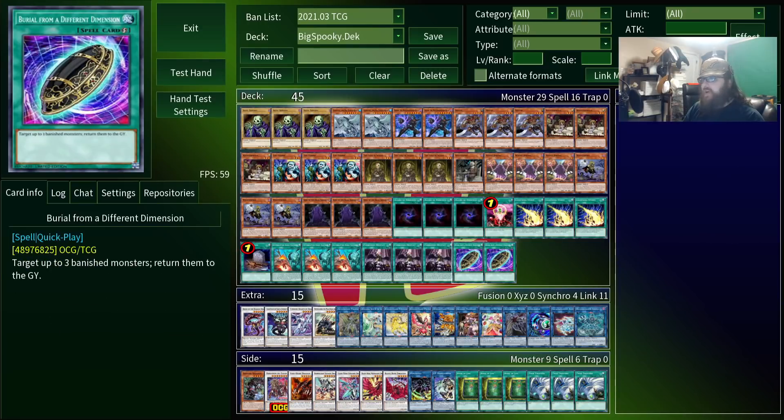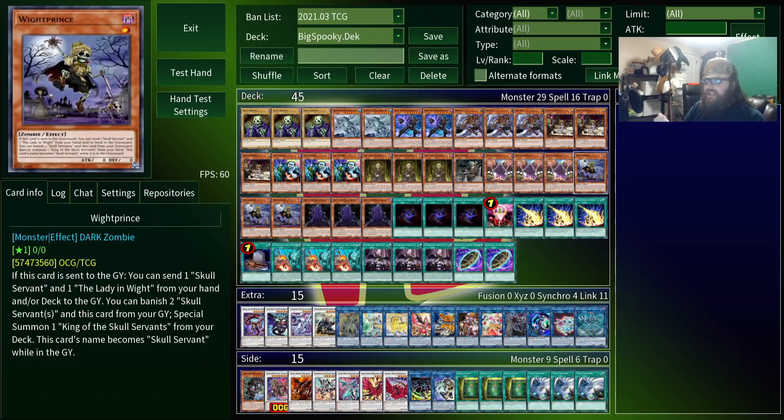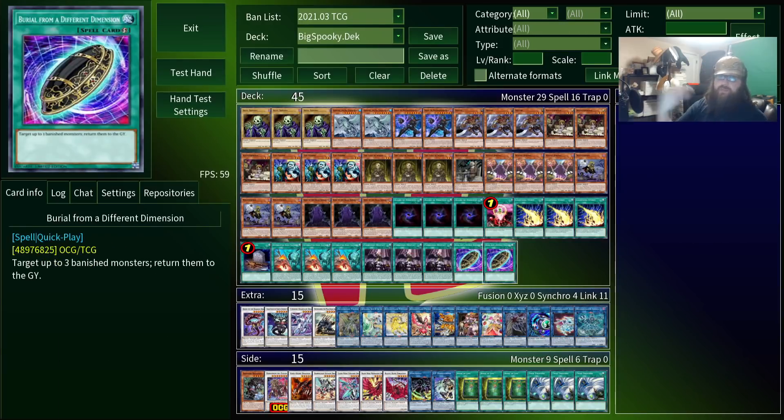Or put it back in the graveyard with Burial from a Different Dimension. This is probably the most sus card on the list since it relies on fairly specific setup. But I've never found two copies to be bricky in this large version of the deck, and I've won almost every game I've managed to use it. It's a quick play that can return up to three banished monsters back into the grave. So during the battle phase, you can attack with King, and then suddenly put Prince, Lady, and Servant back into the grave, boosting King by 3,000 and earning a surprise win.